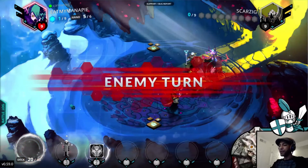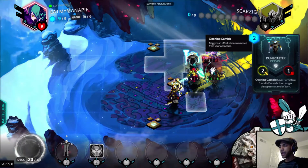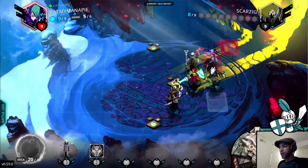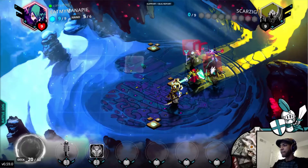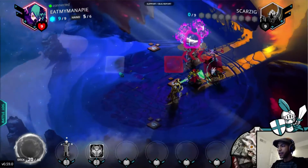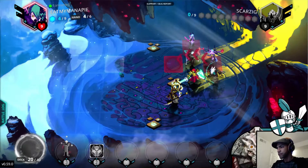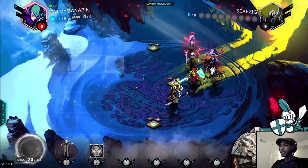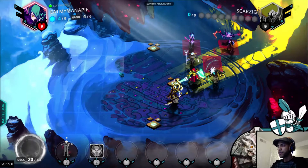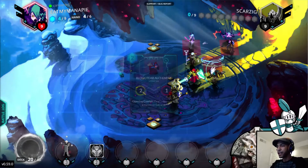I put the Dune Caster here because it's important that if he wants to kill it, he'll be able to run this way and not down this way — actually I think I got that reversed. I'd want him to run this way because that's more in the corner. Shadow Dancer. If he melee attacks the Dune Caster, he'll heal one. He's just retreating now, barricading himself. Blood Tear Alchemist — he heals one, I take one.